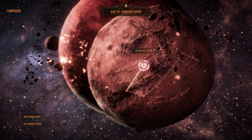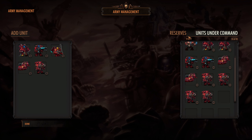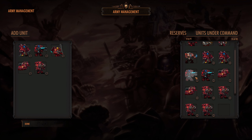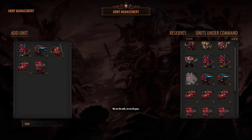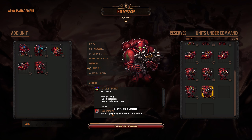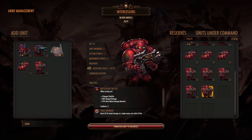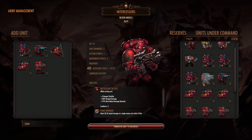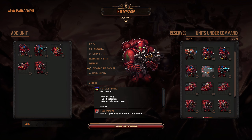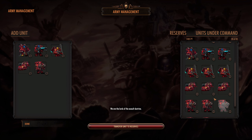We didn't get any new troops, just a larger pool it seems. So we're going with one more land speeder, one more aggressor. Let's give him his autobolt rifle. We don't have any right now — we have these guys for melee, which is great — but we need some assault marines.